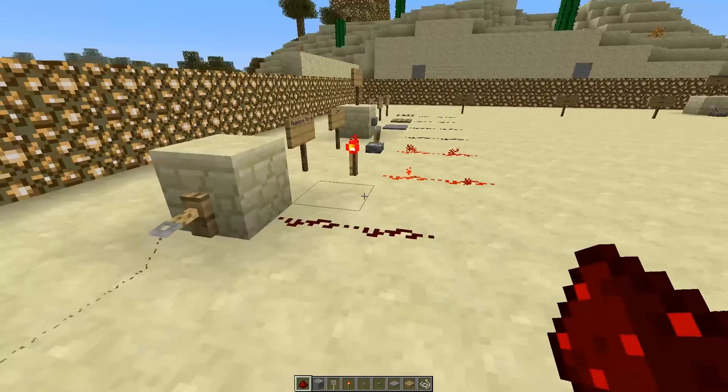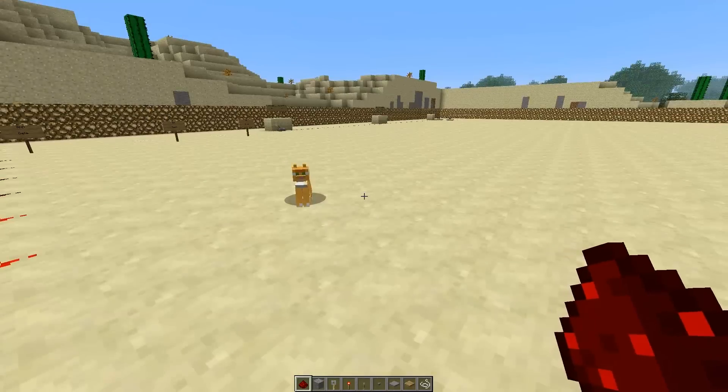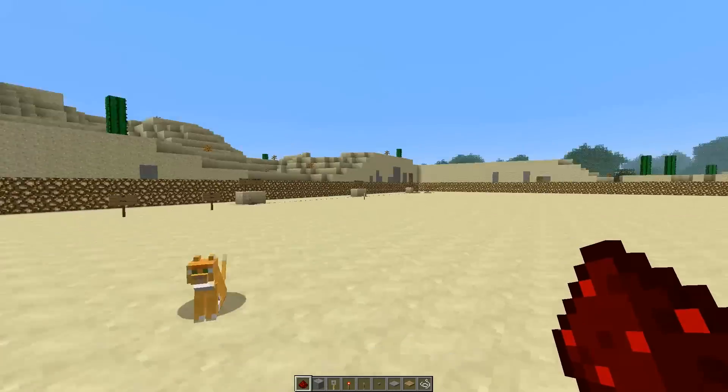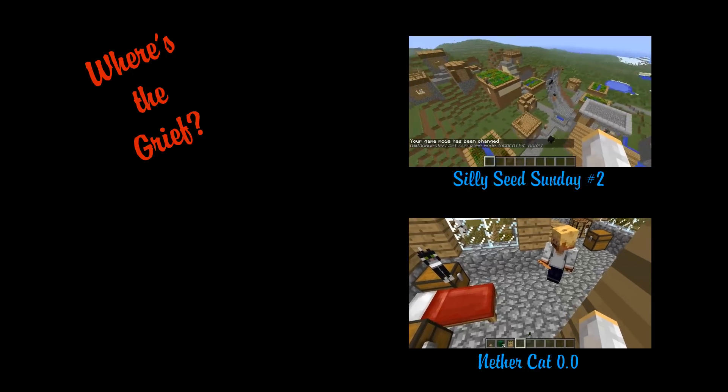That's pretty much it for tripwire. This is Where's the Grief — thanks for watching the first episode of Redstone for Retards.